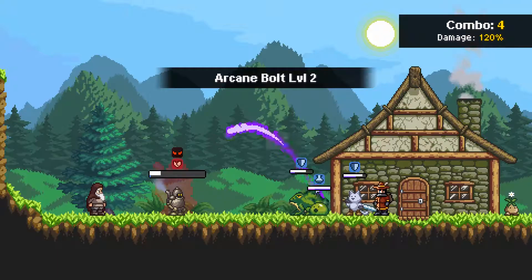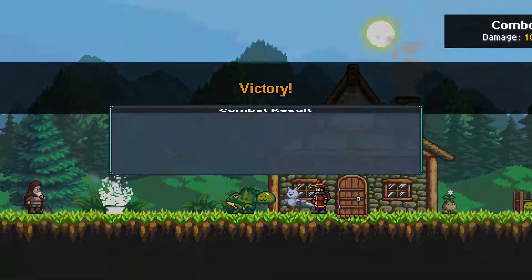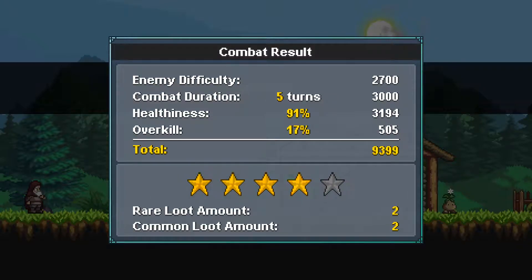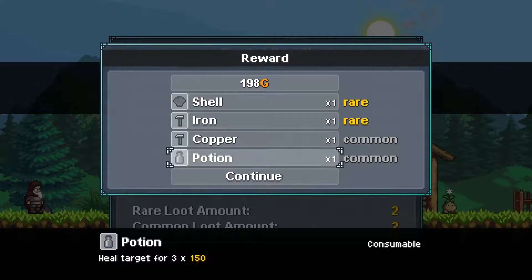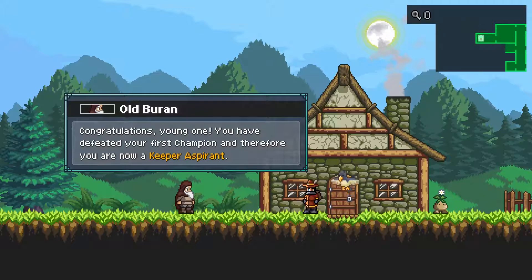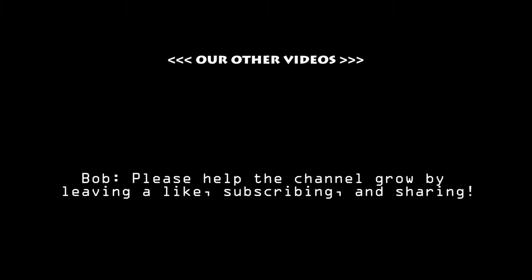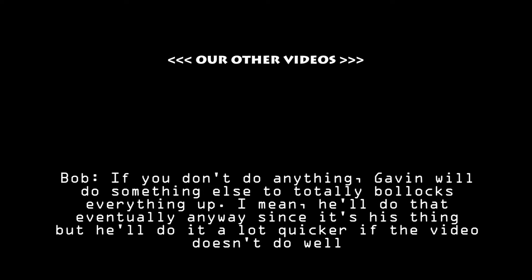We're going to go Arcane Bolt 2. Got a little bit of a crit there. And Fluffy — give me the big slash. Look at that crit! Is he going to die with the poison as well? That was good — come on, that must be good. Yeah, look at that. Rare loot amount 2, common loot amount 2. We've got a shell — plus 20 defense is pretty good. Iron, copper and a potion. Iron's rare — that's good. We absolutely battered him there. He was nothing compared to what I thought he would be. Congratulations, young one — you have defeated your first champion and therefore you are now a keeper aspirant. Thank you, thank you.